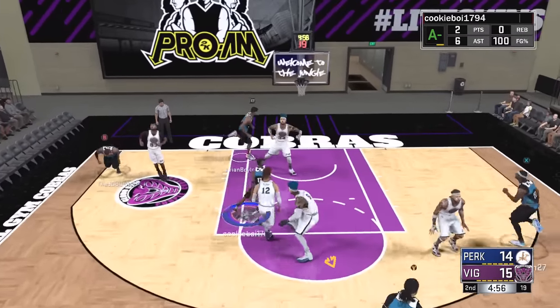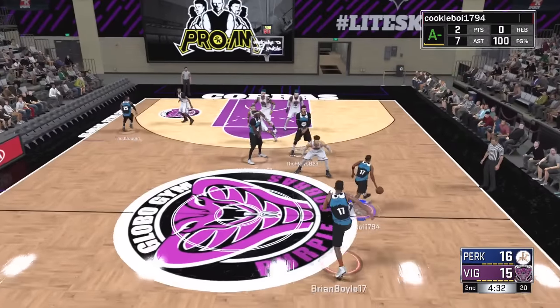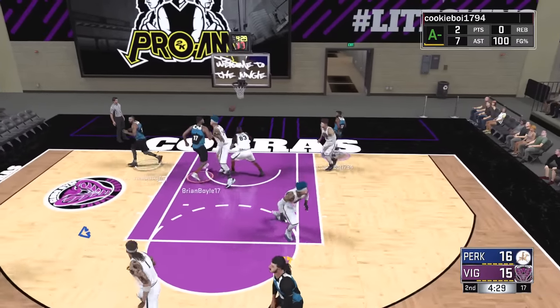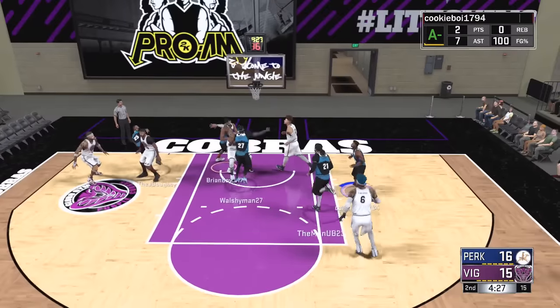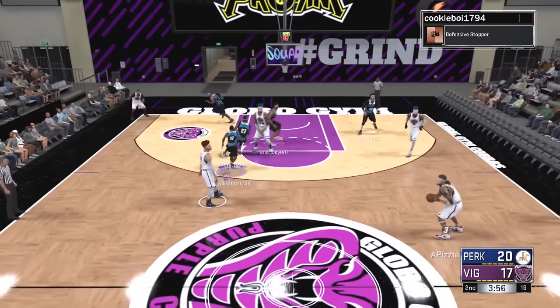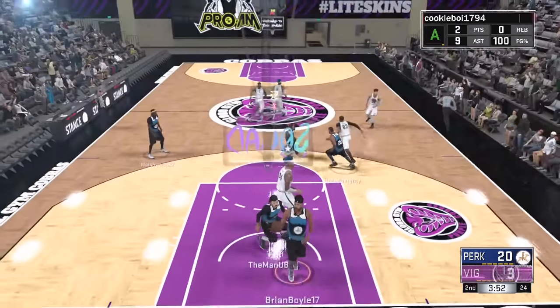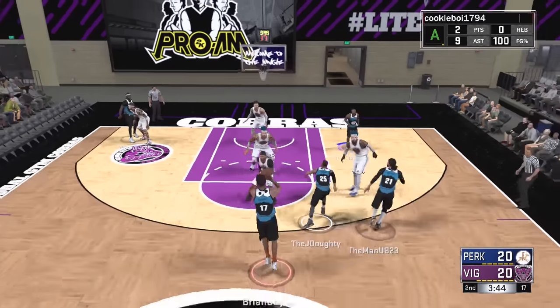We get the buzzer beater to end the first quarter on a very questionable layup — we'll take it. Going inside to Brian, he dunks it home. Good start to the offense, and mainly to our assist number, which is getting sky high — seven and now eight near the start of the second quarter. We're just dishing and finding the open man every single time.